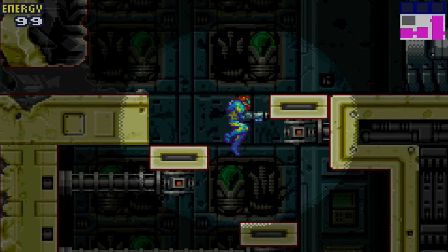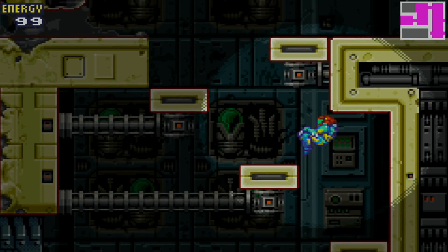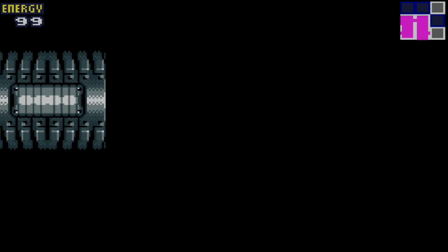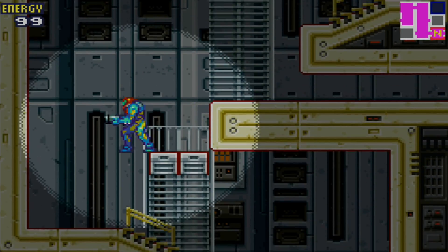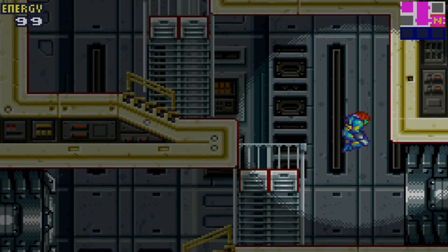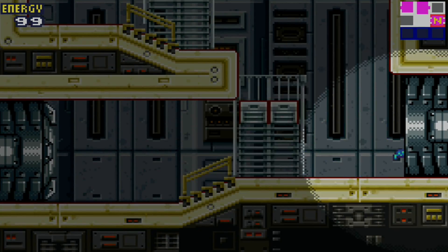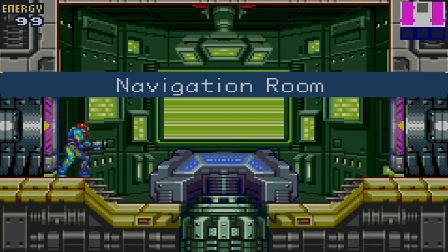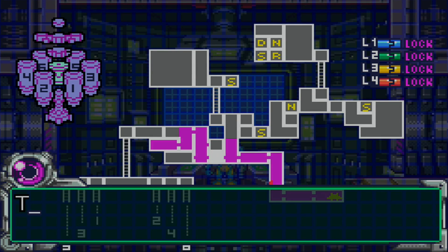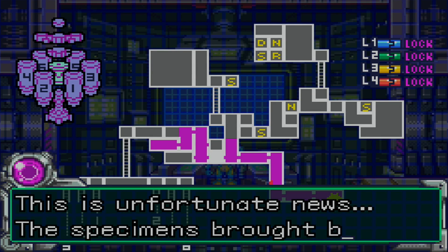In Super Metroid, the window to change directions and jump is a lot tighter. The trade-off is that in Metroid Fusion you can't turn around immediately, whereas in Super Metroid you could kind of infinitely jump off one wall — which was kind of broken. In this game you can't really do that. You can sequence break a little bit, but I'll explain that more when we get to it.